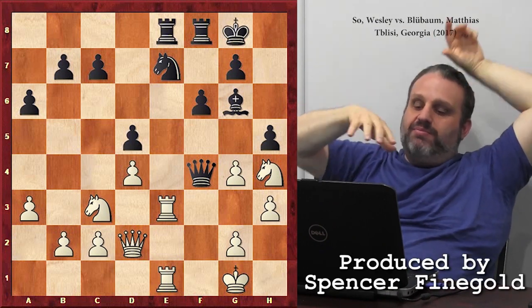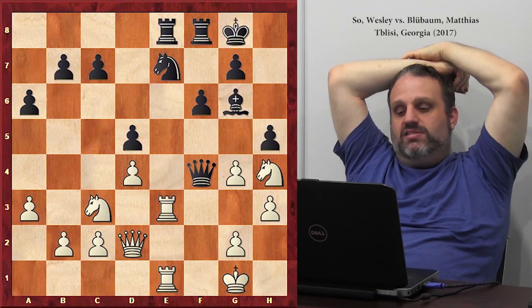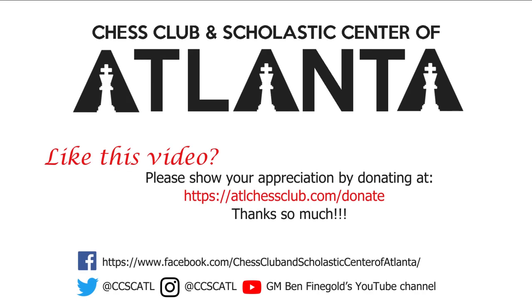Well, he has the knight pinned on e7. It's like black was struggling for equality, and he had to play for a win as black. So that was Wesley So — one, two, three, four — f4. It's really bad, isn't it?